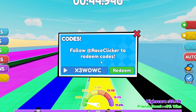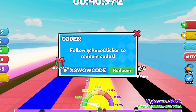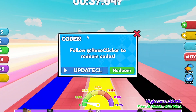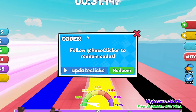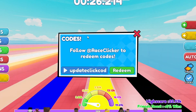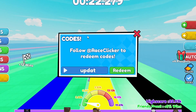The working codes: the first one is 'x3wowcode' — I already redeemed this, it gives you a three times boost, so do get that for yourself. Another one is 'updateclickcode' — it is case sensitive, so spell it exactly as shown: U-P-D-A-T-E-C-L-I-C-K-C-O-D-E. 'updateclickcode' — it gives you a temporary auto clicker.